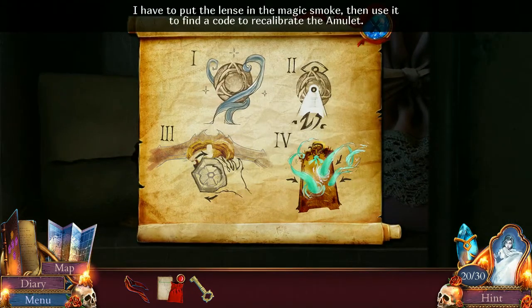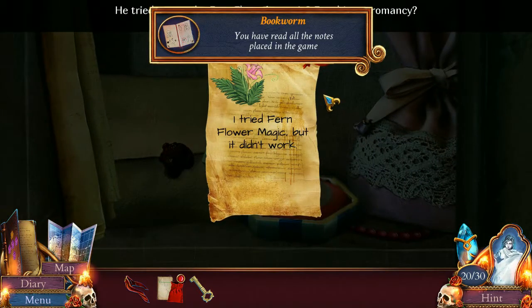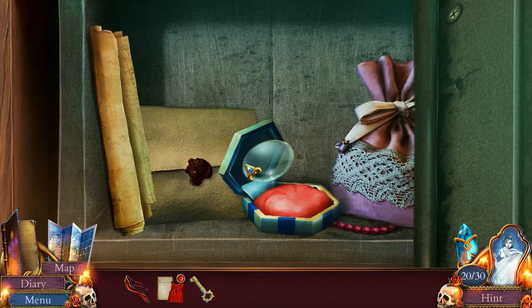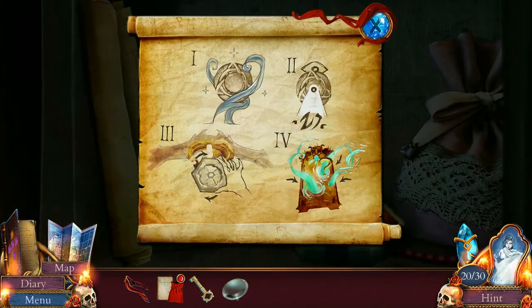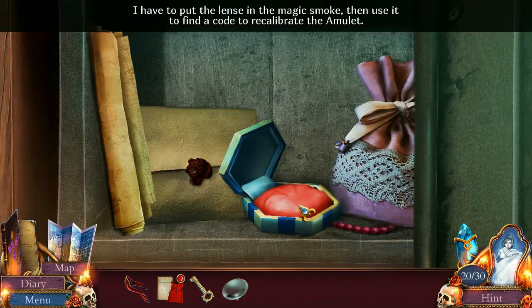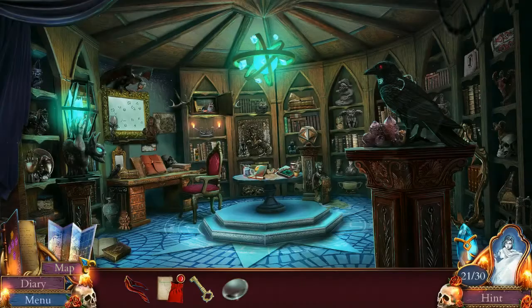Alright. You've read all the notes. Nice. I tried fernflower magic, but it didn't work. Gotcha. And there's the lens. As promised. Lens in the magic smoke. Use it to find a code to recalibrate the... Okay. That's all doable. Done. Done and done. We are just well on our way to success.